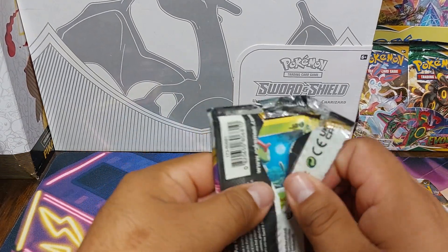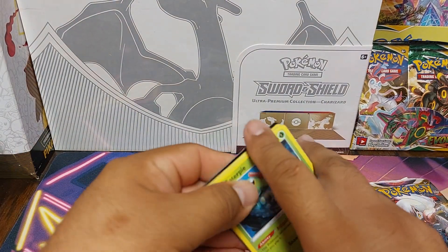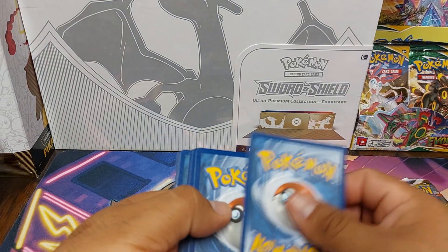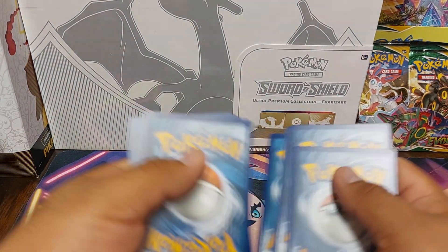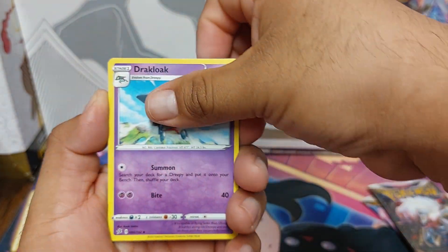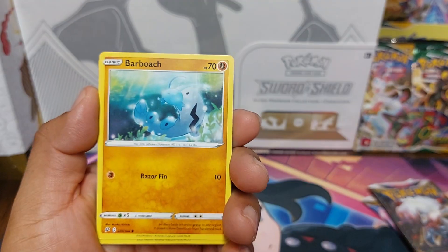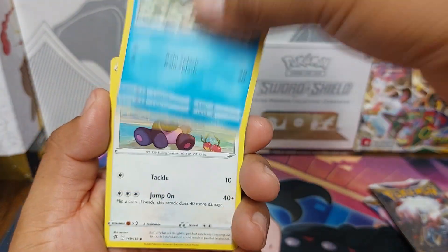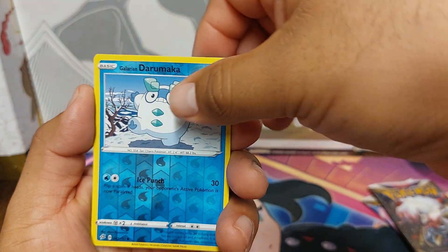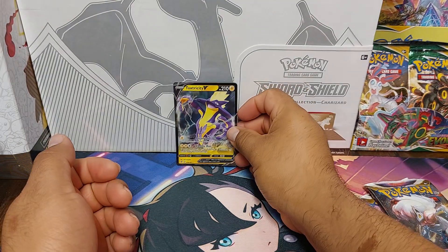Let's see if we can at least pull one V out of here, or maybe a full art. Trackload, Luxio, Bronzong, Caterpie, Barboach, Arrokuda, Stufful, Lotad, Galarian Darumaka, and Toxtricity V. So we got one hit.